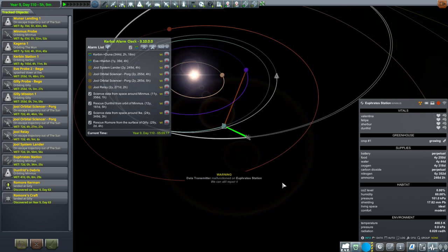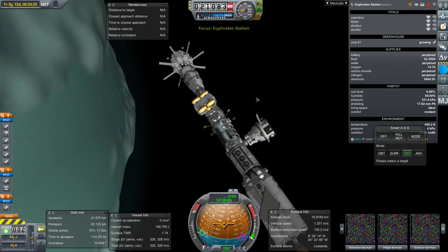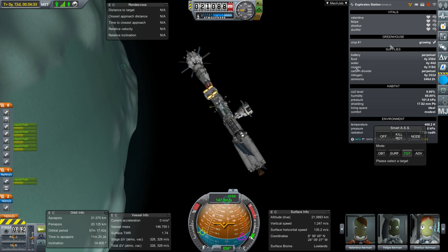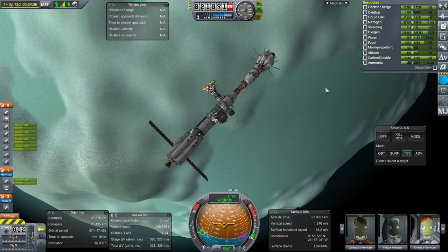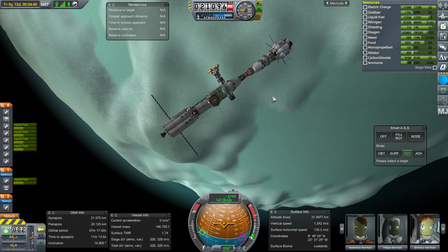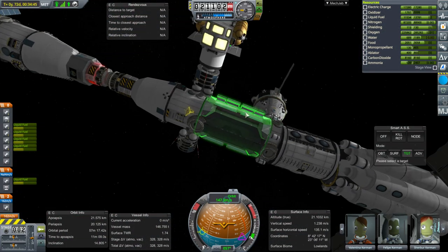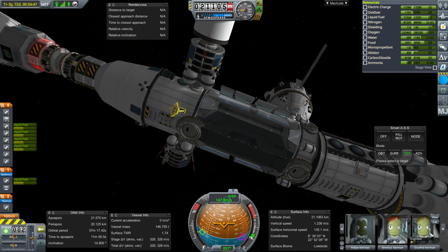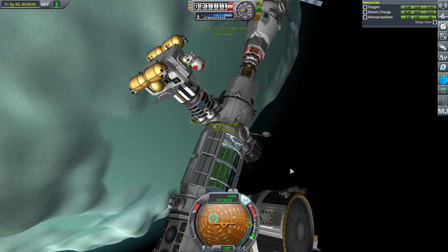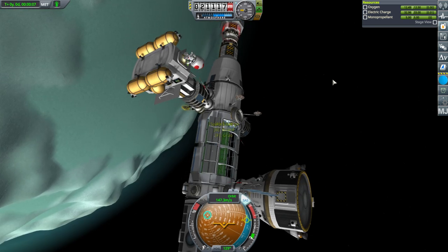We can repair a data transmitter on Euphrates Station - let's get to it. I haven't been particularly thrilled with the contracts we've been getting, so I decided to add Contract Configurator and the Bases and Stations contract pack. Let's find our problem - data transmitter, there it is. Engineer Dunfrid - we did rescue an engineer, thankfully. That's out of his normal range, so EVA time. Repair.